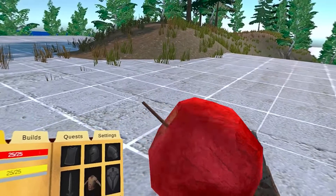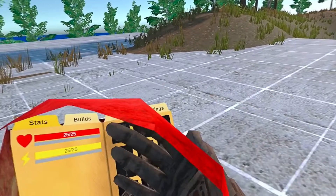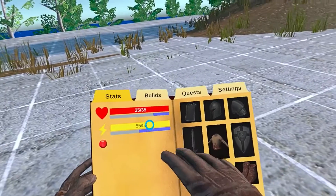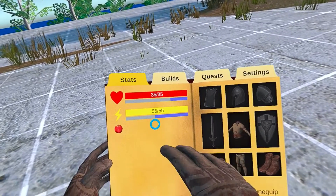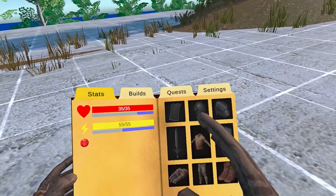For example, this apple gives you health and stamina. Let's try it out. As you can see, the apple boosts your health by 10 and stamina by 30 — it's quite a good apple.